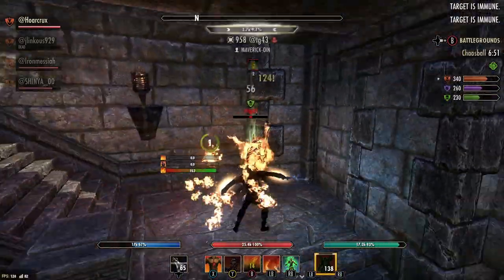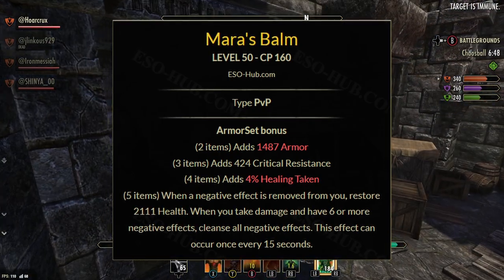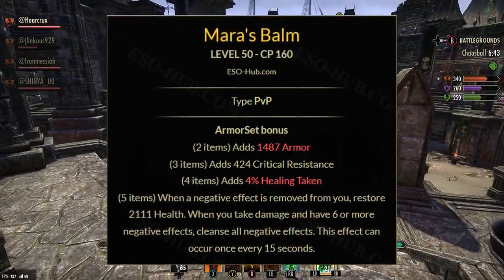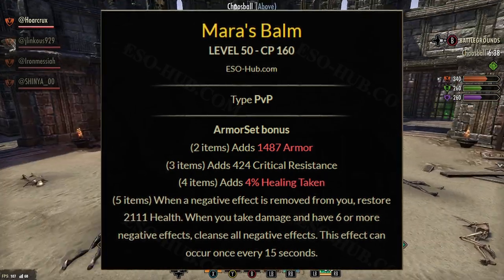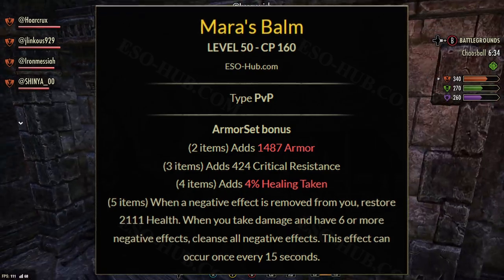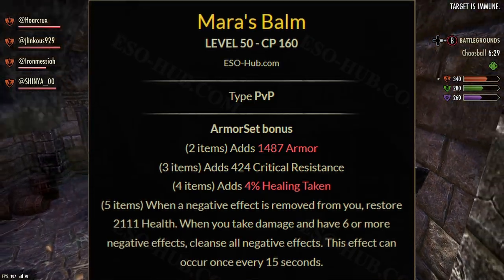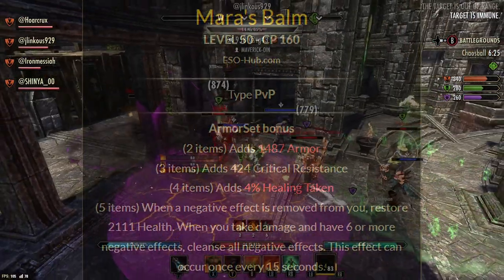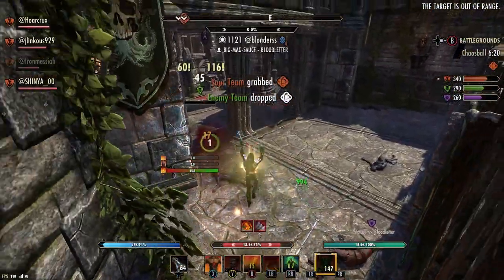The five-piece reads: when a negative effect is removed from you, restore 2,111 health — so essentially about 1,000 health in Cyrodiil. Additionally, when you take damage while you have six or more negative effects on you, you cleanse all of those negative effects. This effect can occur once every 15 seconds. So this is essentially combining two different sets into one.